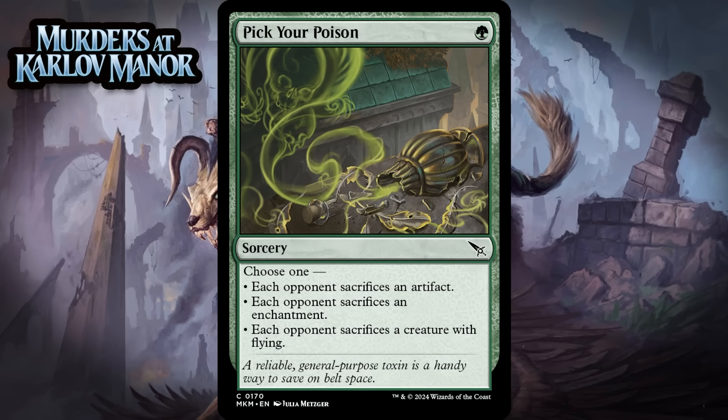Next up, it's Pick Your Poison, which for 1 green mana is a common sorcery. Choose one: each opponent sacrifices an artifact, each opponent sacrifices an enchantment, or each opponent sacrifices a creature with flying. They priced this to move, but I still think it's mostly a sideboard card. There will be enough times where none of the main modes are meaningful. A format with a bunch of artifact tokens makes the sacrifice an artifact part particularly underwhelming. I think this is probably just a C out of your sideboard.